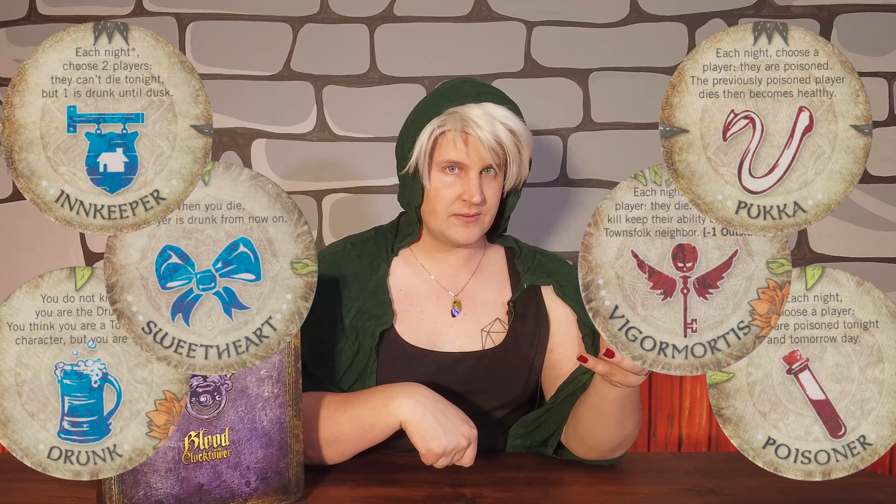There is one more common set of mechanics to discuss: drunkenness and being poisoned. In both cases, the effect is straightforward — the player has no ability. This lasts only as long as the player is drunk or poisoned, and a player can be both drunk and poisoned simultaneously. This means that a player receives whatever information the storyteller wants based on their usual ability, so false information can be given out to players by the storyteller if they are drunk or poisoned.